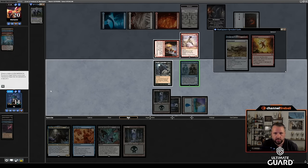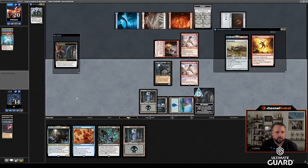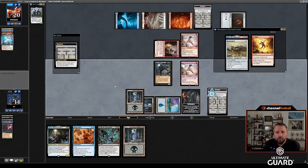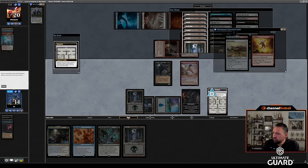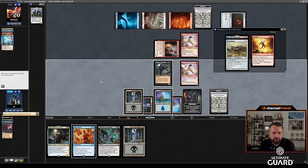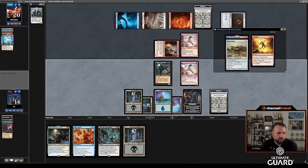This is going to be a close game for sure. Take the initiative and get a blue. Had I drawn that Swamp a turn earlier the game would have been very easy, but also had Max drawn his land a turn earlier likewise. Let's just get island, play island, pass the turn, and see what Max is up to.